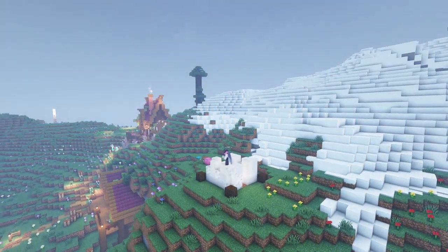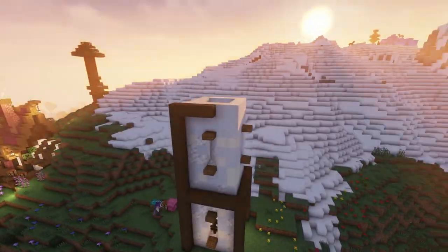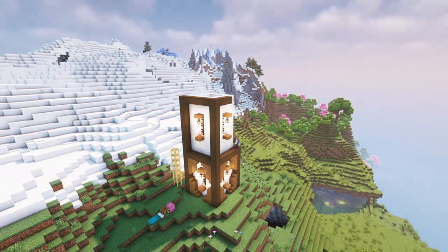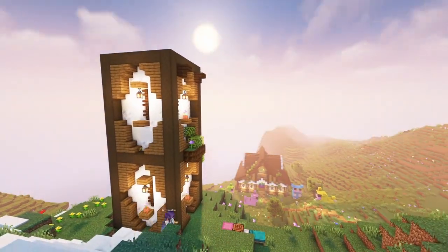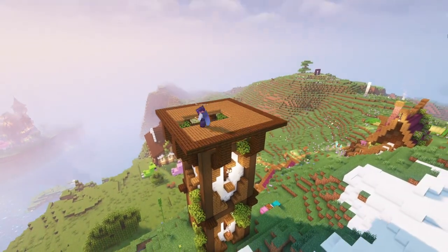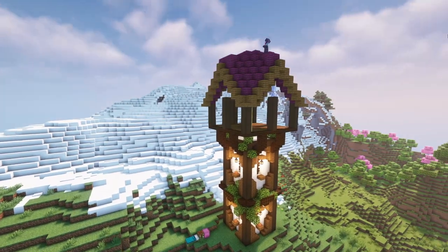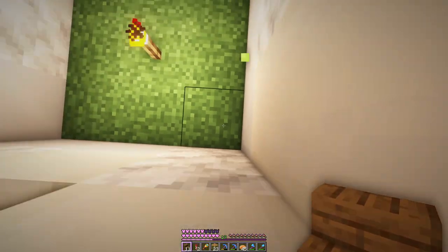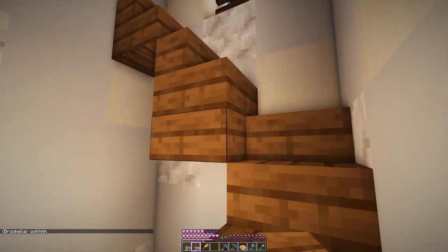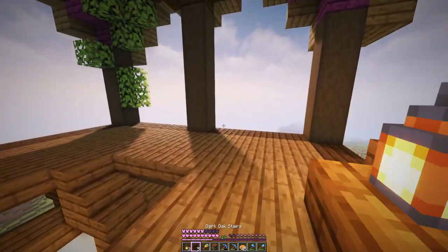Now let's get building. The watchtower is complete. We might want to devise a way to get up to the top of it but the interior is quite small - I'm not sure if it'll fit stairs. Maybe it'll be fine. Now that we have a way of getting up and down we just need a little bit of lighting up here. I think I'll add these fancy stair decorations to each side with a lantern.